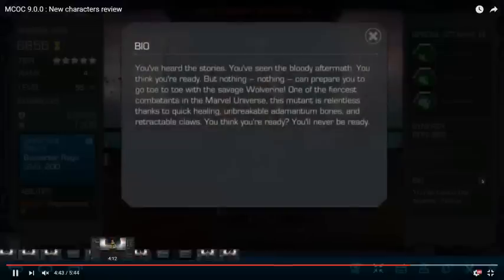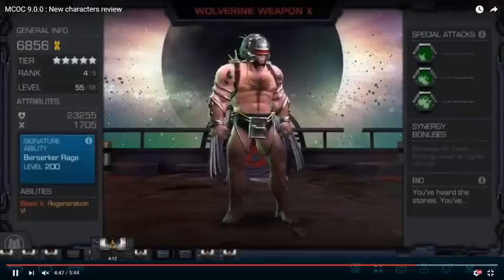You can see he has long hair. The special attacks and synergies aren't listed yet. The profile reads: 'You've heard the stories, you've seen the bloody aftermath, you think you're ready — but nothing compares to going toe-to-toe with the savage Wolverine, one of the fiercest combatants in the Marvel universe. This mutant is relentless thanks to quick healing, unbreakable adamantium bones, and retractable claws. You think you're ready? You'll never be ready.' Alright, that's his profile — let's check out the moves.